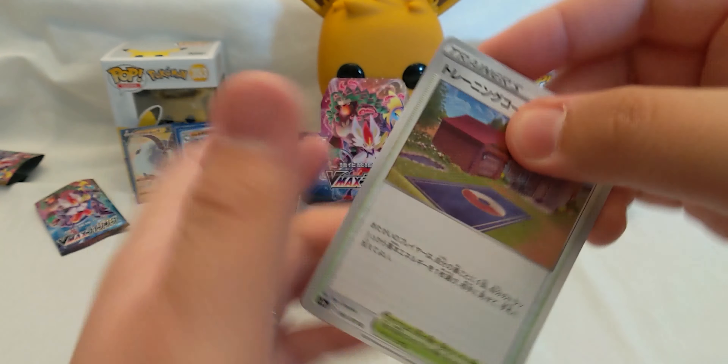Let's see if we can pull that beautiful golden Frost Moth. We got a Training Court, Galarian Mr. Mime, Caterpie, Double Aid, and a Cinderace Vmax! That's really, really nice as well.